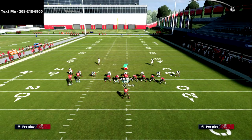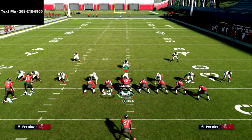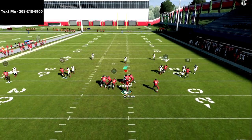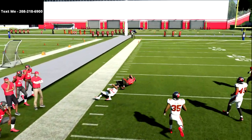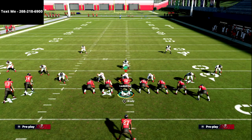If you start to see them dropping everybody back in coverage, my favorite tactic is to go to four verticals — it looks exactly the same. Just streak the circle receiver, motion the square receiver to the outside, and if they're playing hard flats on you it's going to be an absolute laser, maybe even a one-play score depending on how fast your receiver is.